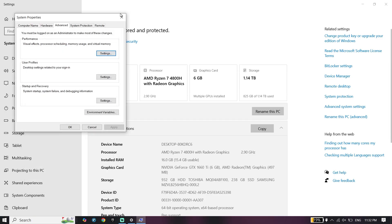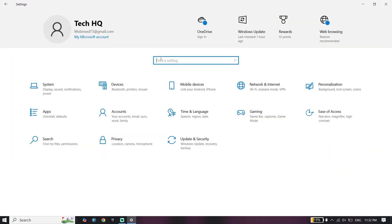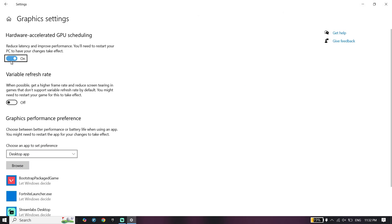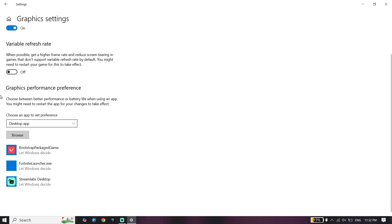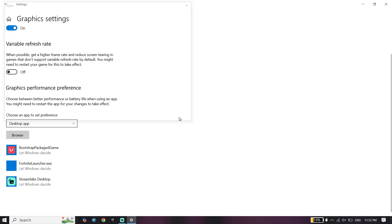For the second step, you need to change your Windows settings. Search for 'Graphic Settings' and click on it. Go ahead and turn on the Hardware-Accelerated GPU Scheduling option.